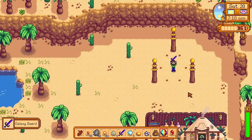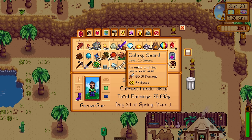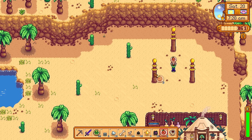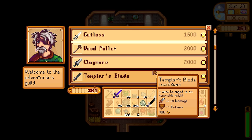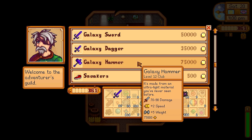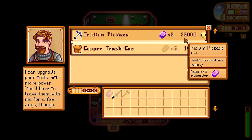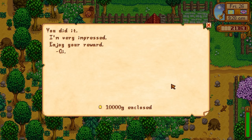My advice: don't sell the bars until you get level 10 mining unless you really need cash. If you wait until level 10 to get the Blacksmith perk, those bars go from 1,000 gold to 1,500 gold — a 50% increase, which is nothing to sniff at if you have tons of bars. You should go to the desert the next day and trade in your first prismatic shard for the Galaxy Sword. This unlocks the Galaxy series inside the Adventurers Guild — the Galaxy Hammer is especially good because of the ground pound. The Obsidian Edge pales in comparison to the attack power of the Galaxy Sword, and this weapon can be further upgraded when we get to Ginger Island.